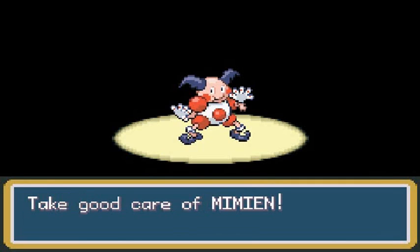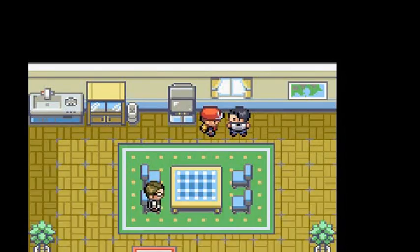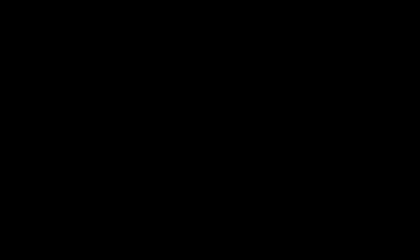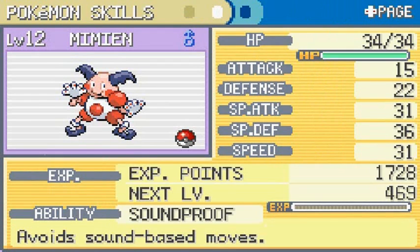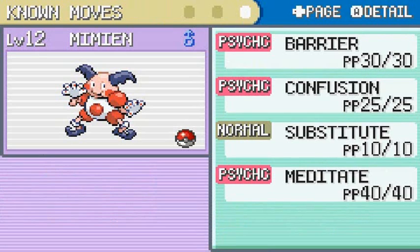Let's take a look at our first traded Pokemon, Mr. Mime. It's a psychic type, very timid nature, and its Special Defense is its highest stat — very strong on the special side. It has the Soundproof ability, which avoids sound-based moves like Supersonic or Sonic Boom. Its moves are Barrier, Confusion, Substitute, and Meditate.